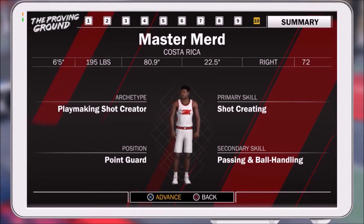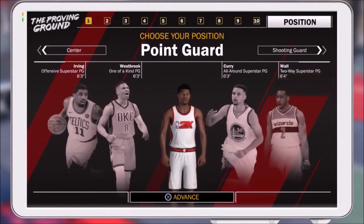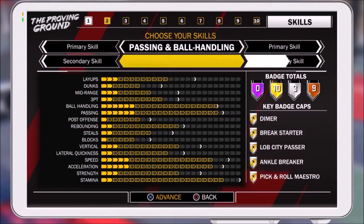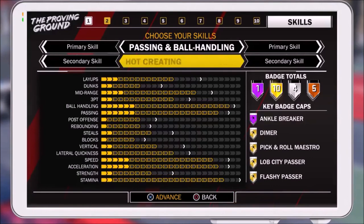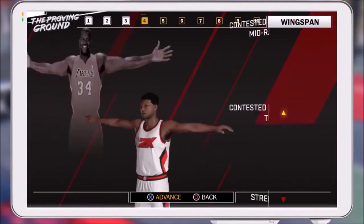My second choice build was going to be a playmaking three-point shooter — basically a sharpshooter, which is what everyone else has been using. Yeah, they can shoot threes and they're pretty good, but they lack in other areas that the shot-creating playmaker doesn't. So that's my other build option, but the shot-creating playmaker is still the one I recommend.